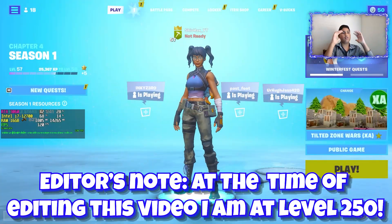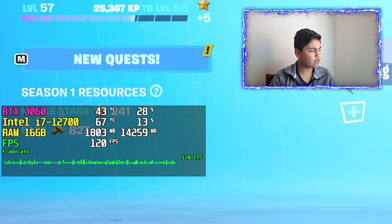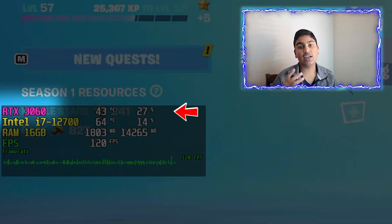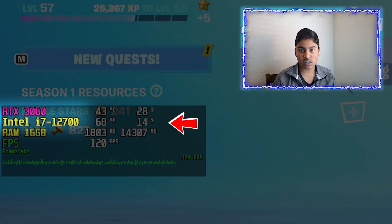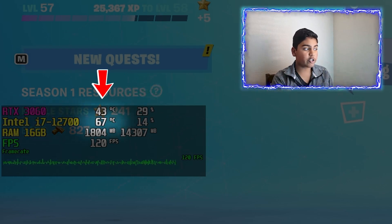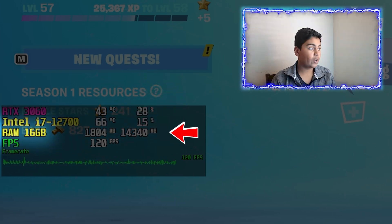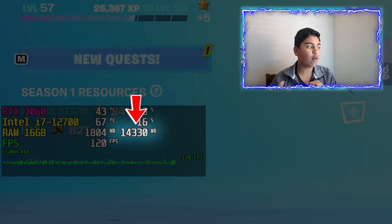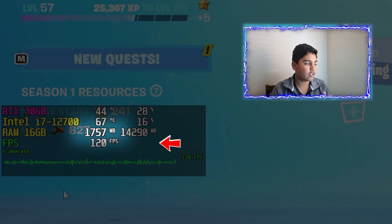Just so you guys know, I haven't done any sort of overclocking or changed anything in the hardware — this is just as it is out of the box. Now that we have loaded up our game, on the right-hand side we have our stats: the GPU is the RTX 3060, the CPU is the Intel Core i7-12700 processor. We have temperature on the left side and utilization on the right side, and our RAM showing how much is in use versus how much is left.